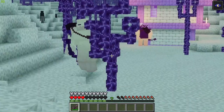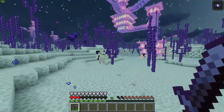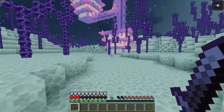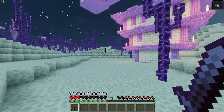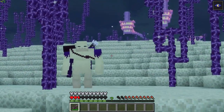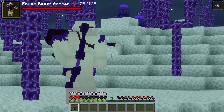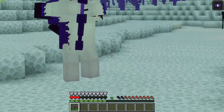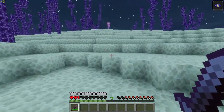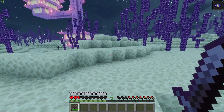Not only do you have Spore Slimes in the End, but also the new Ender Beasts — massive creatures, almost a reskinned version of the Manhunter, guarding End Cities. There's the Archer, which attacks from range, and the Lancer as well. The animations on all these mobs are absolutely fantastic, and it's what really drew me to this mod alongside the great overall look of the different mobs.